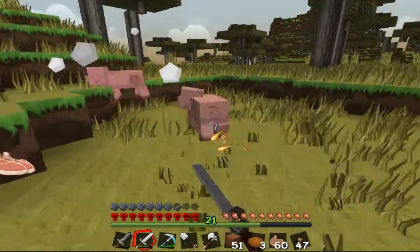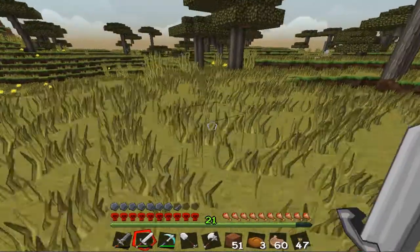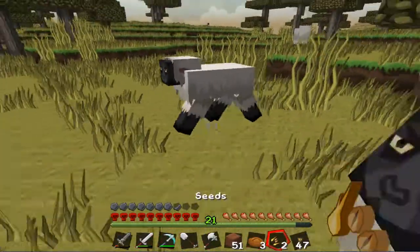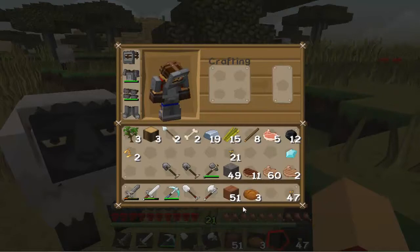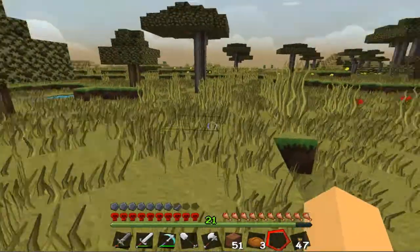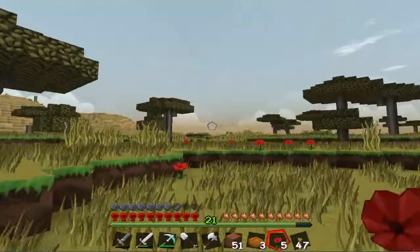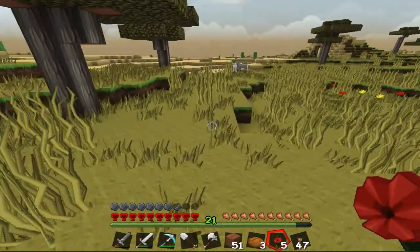Look at these pigs - what are they so mad about? There are some sheep. I was actually gonna get a sheep as a pet, but that might not happen because I need to get a leash which requires a slime ball and string. I could also use wheat but I don't have any wheat on me, so I can't really do anything with these sheep.